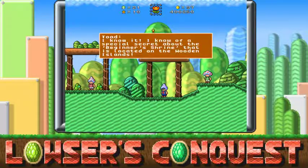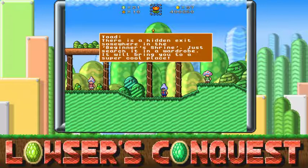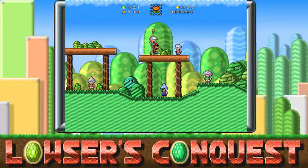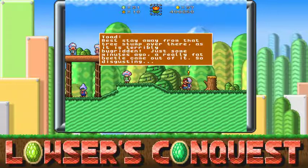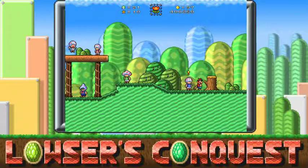'I know of a special secret about the Beginner Shrine that is located in the Wooden Island. There is a hidden exit somewhere in the Beginner Shrine — just search for it in a wardrobe.' I've already done that. 'Let's stay away from that tree stump over there as it is terribly bug-ridden. Just some minutes ago a really fat beetle came out of it. Disgusting.'